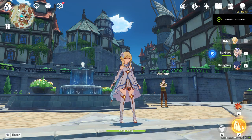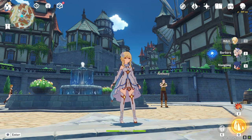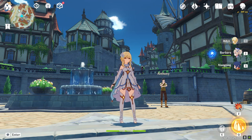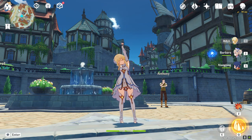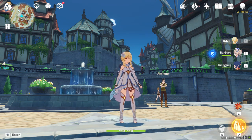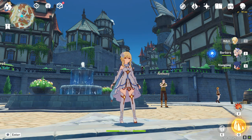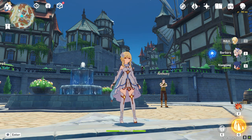Hello everyone. This time I want to present my general progression guide. I'll cover it from starting the game for the first time until you hit the endgame at adventure rank 50. If you're an experienced player above that rank you might want to skip this video, or if you're interested in an endgame artifact guide you can check the description for a link. I'll start by covering the adventure rank system, then the world levels, and then the resin system. Resource management is key in Genshin, so let's get started.